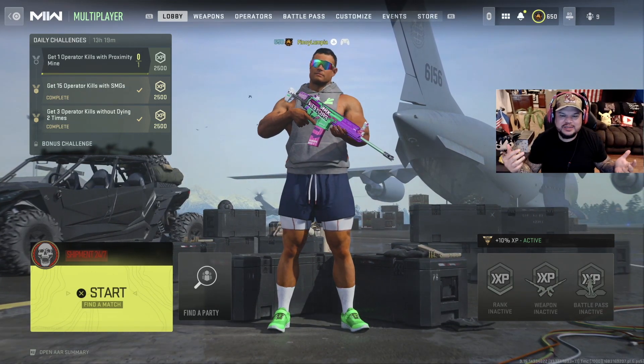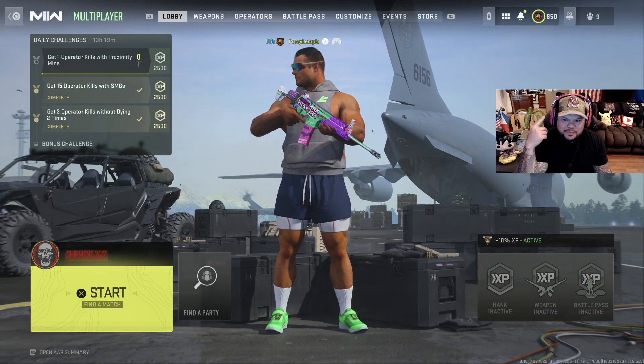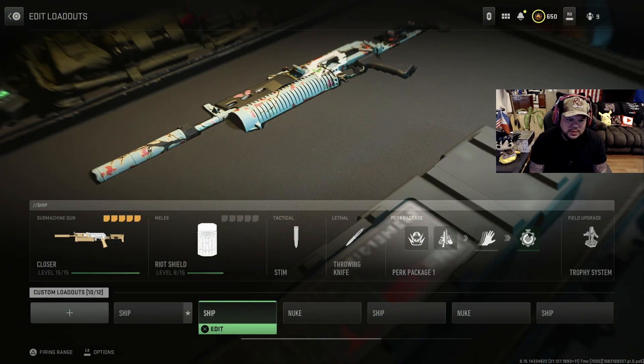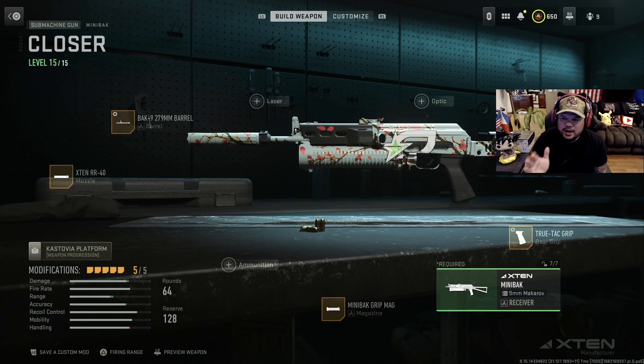On today's video I bring to you guys my first MGB bomb on Shipment. I'm gonna give you guys the class setup as well, so let's get straight to it. On my class setup I don't touch anything, so just screenshot it right here: Marquee RB stock, True Tech Grip, mini back extant RR, and back — whatever is the nine barrel.